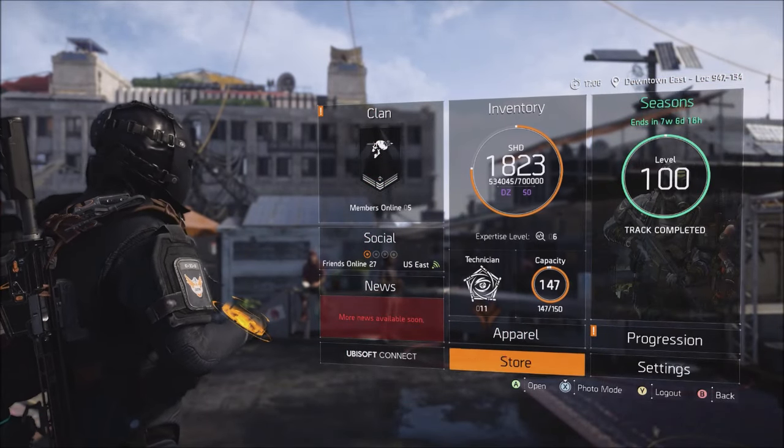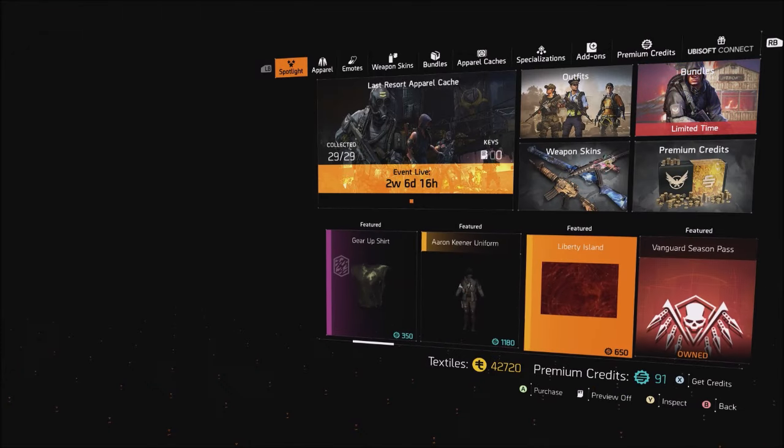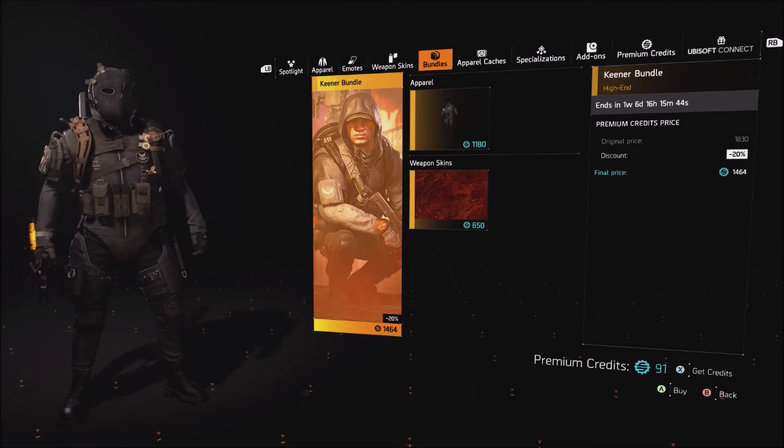Now if you guys go to your inventory, go right down in store, you can see it right here in featured, which is going to be the skin and also the uniform, or go to the top right and look for your limited time bundles.